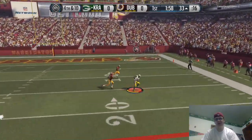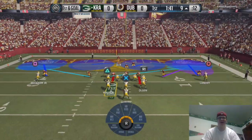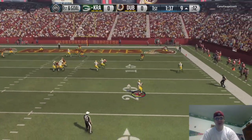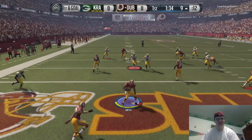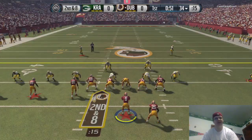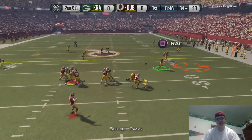I went man-to-man because he was running a lot of 4-Verts. I don't know why so many people love running 4-Verts, but he's one of those guys. Right here he makes a big mistake and throws a pick to Smith. We just take the knee and get it out of the 20 — no point risking a fumble and getting worse field position.